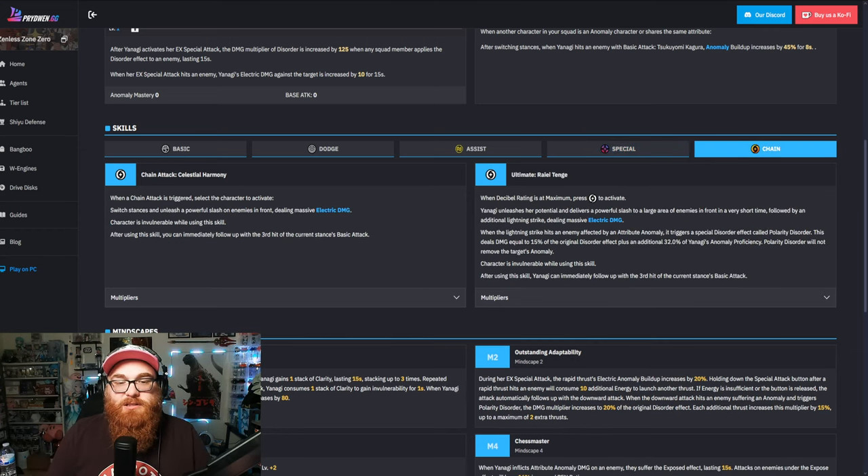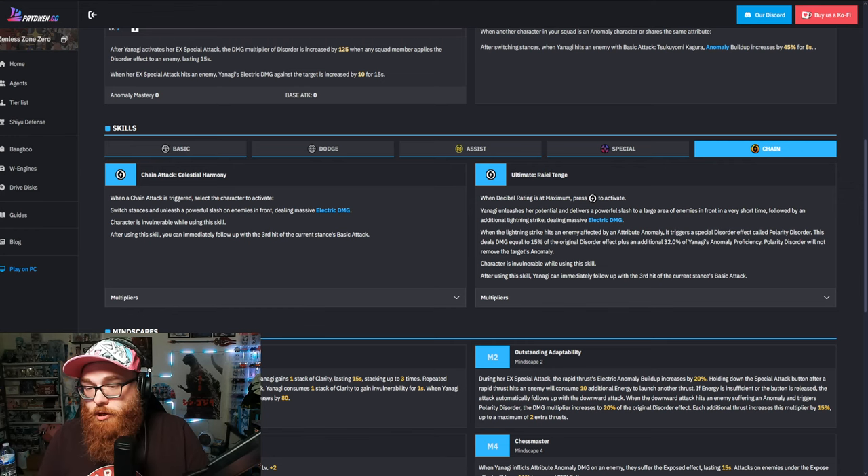Then we've got the chain attack — Celestial Harmony. Switches stances and unleashes a powerful slash on the enemy in front, dealing massive electric damage. The character is invulnerable while using the skill, and after using it, you can automatically follow up with the 3rd hit of the current stance's basic attack. And then for the ultimate, Rae Tengi — Yanagi unleashes her potential and delivers a powerful slash to a large area of enemies in front of her for a very short time, followed by an additional lightning strike dealing massive electric damage. When the electric strike hits an enemy affected by an attribute anomaly, it triggers a special disorder effect — Polarity Disorder.